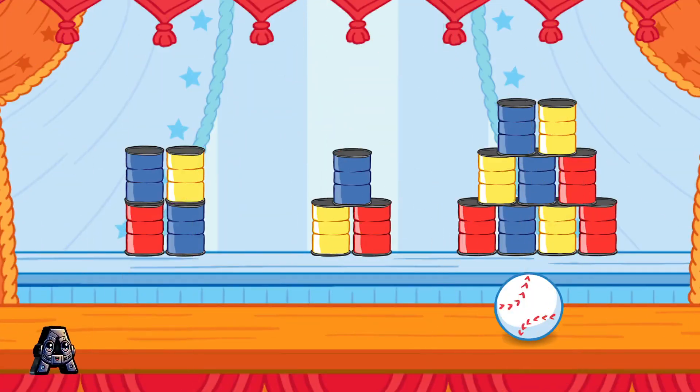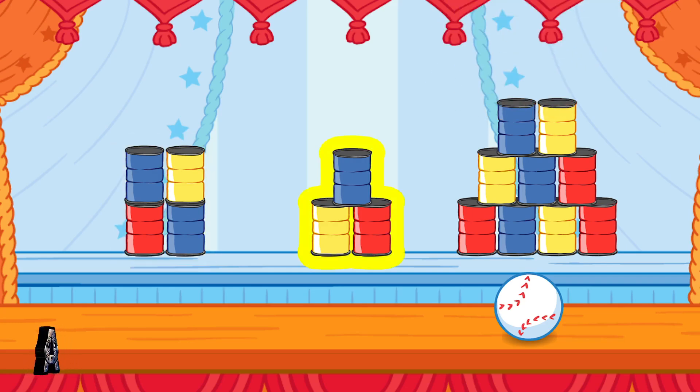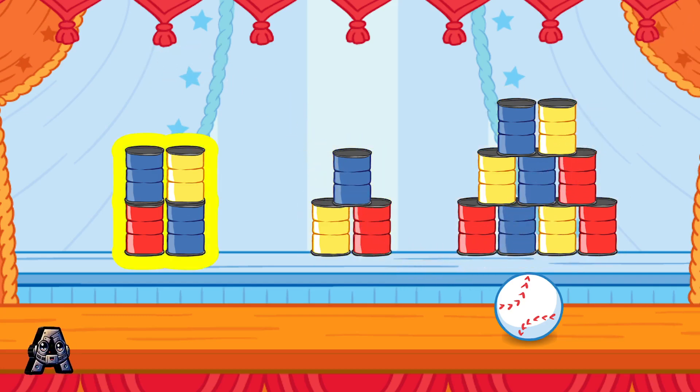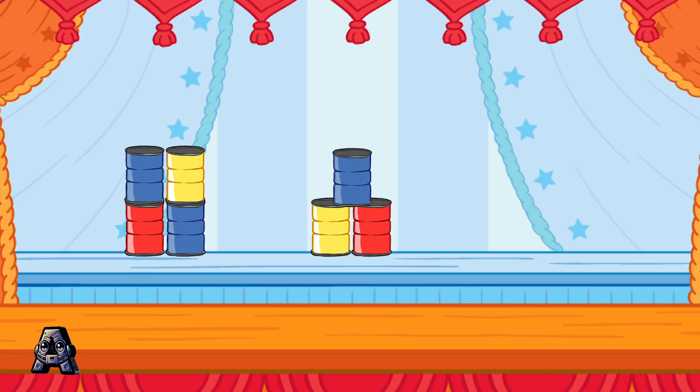The right number of cans — this is fun! Let's knock down some more cans. Knock down the stack that has nine cans. To choose a stack of cans to knock down, tilt the Wii Remote back and forth, then jump. Four? That stack doesn't have the right number of cans. Knock down the stack that has nine cans. Keep trying. You did it! You knocked down the stack that had nine cans!